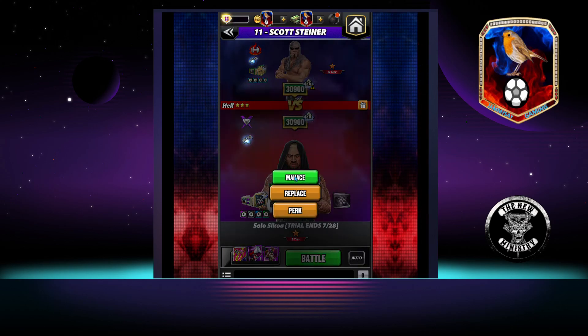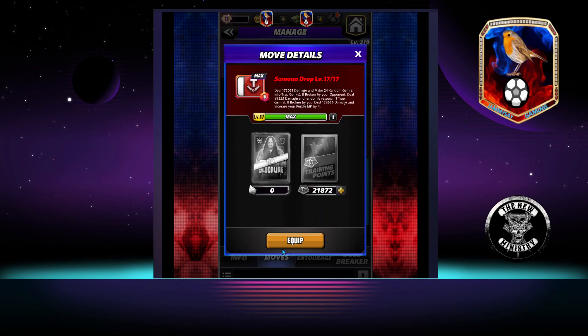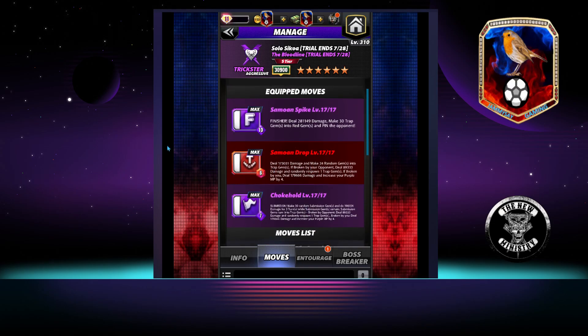Let's take a look at our second moveset. This one is changing out one move: we're swapping out the spinning heel kick for the Samoan Drop, available at 4 star. The Samoan Drop is a 6 MP red move — deal 173,000 damage and make 24 random gems into traps. If broken by your opponent, deal 89,333 damage and randomly respawn one trap gem. If broken by you, deal 178,666 damage and increase your purple MP by 4. The traps generated here are exactly the same as those generated by the submission.